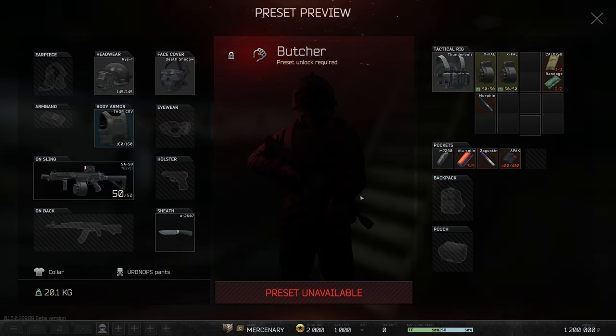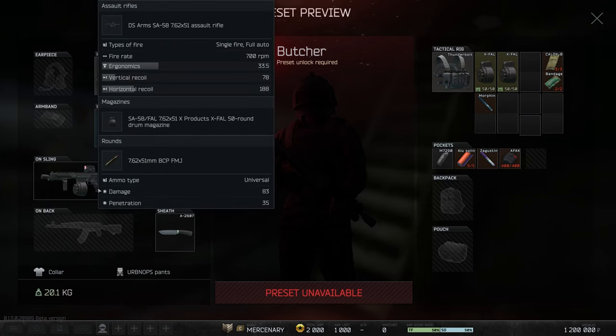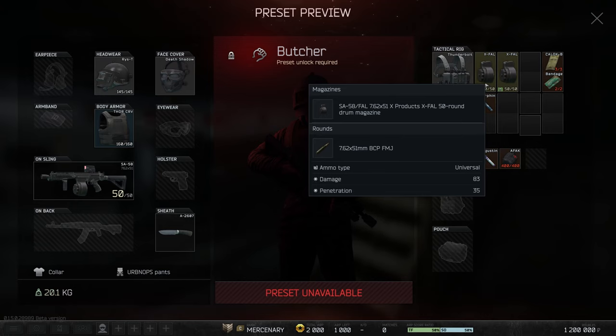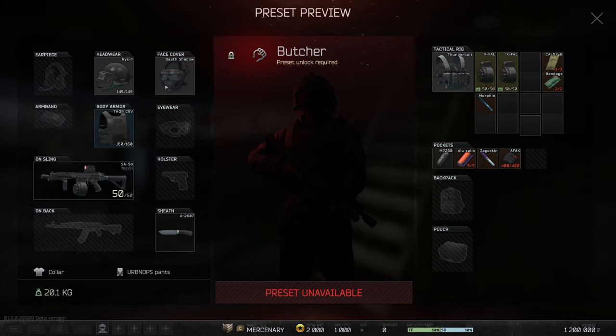Lastly in CQB, Butcher. With the changes to the SFD-8 becoming one of the most meta weapons in the game, a standard SFD-8 with a blast mitigation device, 50-round magazines, even with BCP FMJ, is going to destroy with the blunt armor changes and aramid changes from the latest patch. You have a Rise-T with a death shadow mask underneath it — it's crazy. I think this kit is going to absolutely fry. If you aim for heads you'll do even better, otherwise a different CQB kit might fit you better.